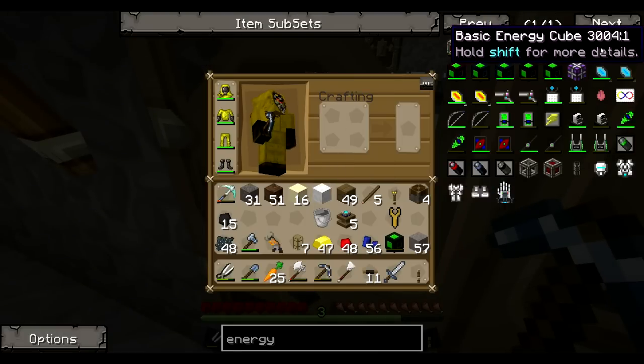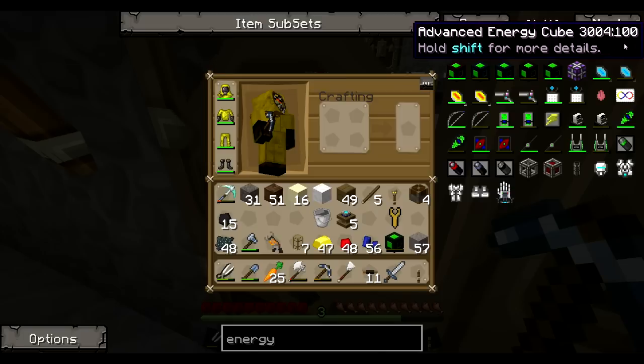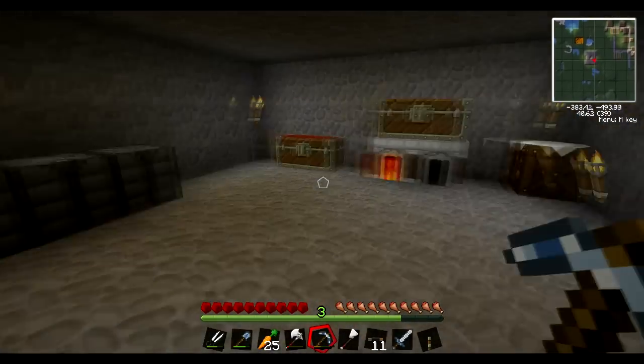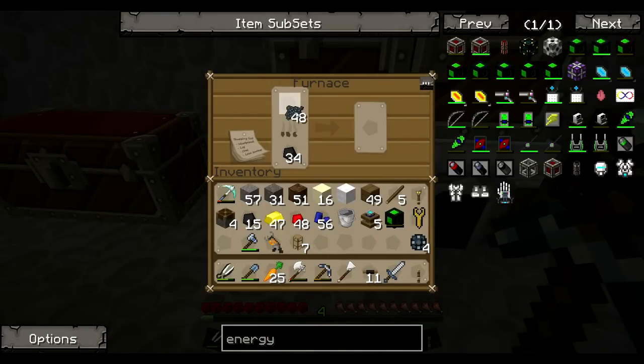Actually, can we make a better one? That would probably be the best idea. Advanced energy cube — oh, it's just like the basic one but with two more energy tablets and four more enriched alloys. That's going to be easy to make. Might as well upgrade it a little bit. I've got those done — let's shove a few more in, just in case we need more.